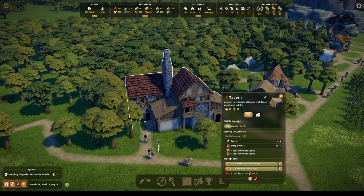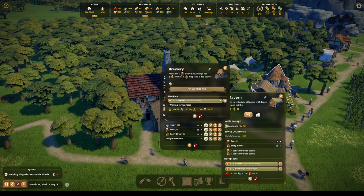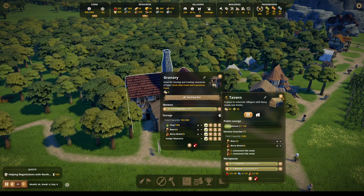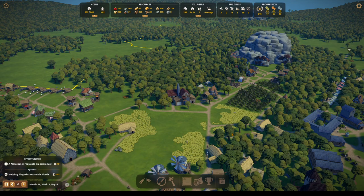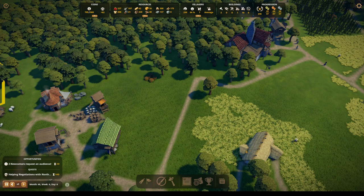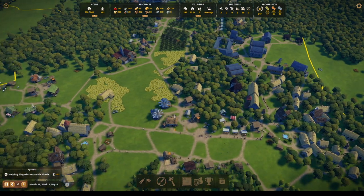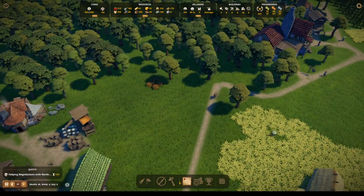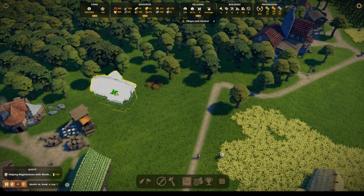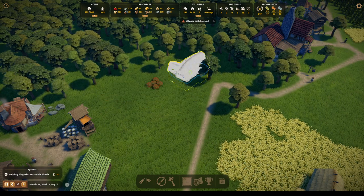Why don't we have any beer? We've got three beer here and three beer here. We're low on wheat. Let's see about adding another wheat field — I think we'll do it here. Newcomers, we'll need them for the wheat field.